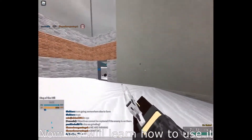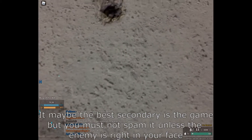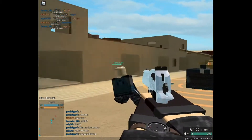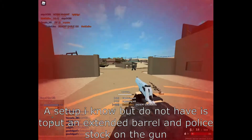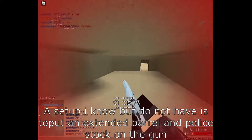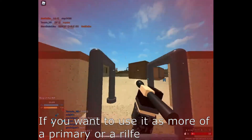Now we will learn how to use it. It may be the best secondary in the game, but you must not spam it unless the enemy is right in your face, just like a revolver works. A setup I know but do not have is to put an extended barrel and a police stock on the gun if you want to use it as more of a primary rifle.